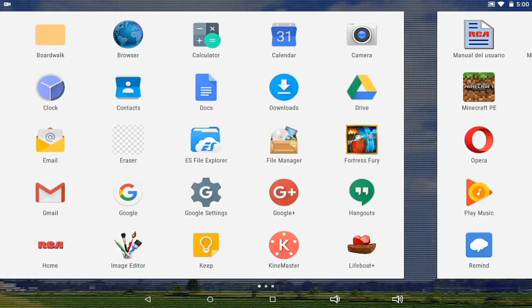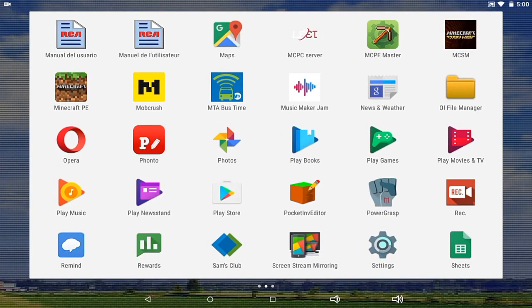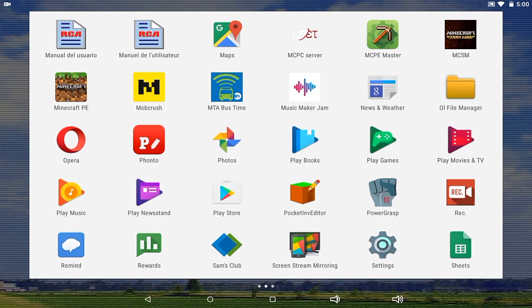What you will need is a free app from the Google Play Store called Pocket IMV Editor. There is a free version and a pro version. People always get confused whether or not they need to buy it, but for this tutorial you do not need to buy the pro version — you can just use the normal free version.